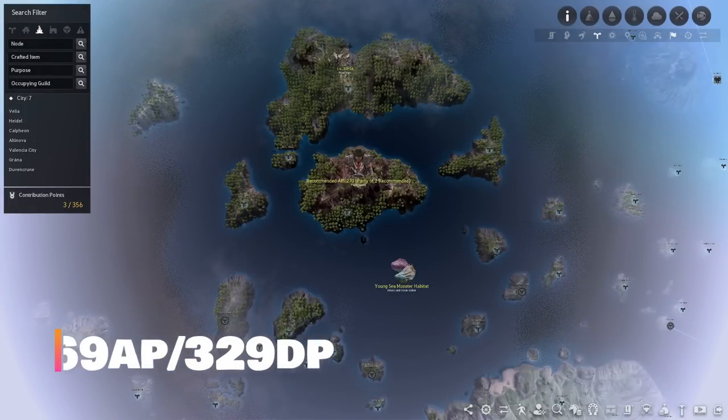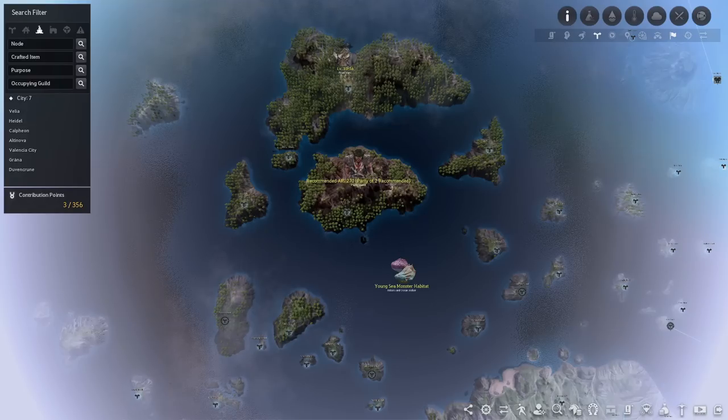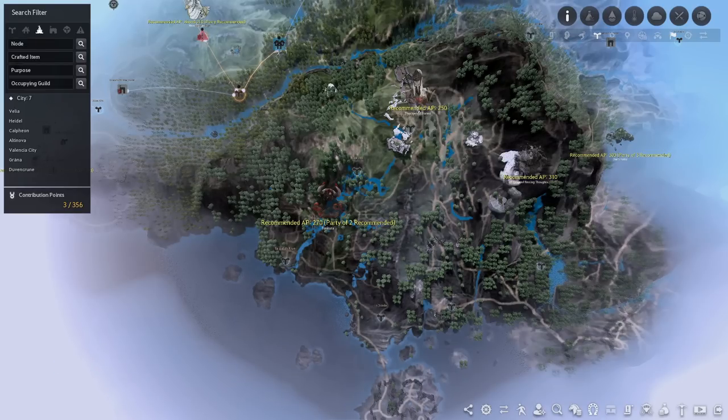Also at 269/329 you have two duo grind spots. First is Pander Island — a decent place for money per hour but players generally grind here for the Merchant Ring piece. Next is Tunkata, which as a duo spot is lowkey busted because Turo's Belt on NA is at 342 mil base, making it an excellent place to grind with a friend. Players also grind here for the Flame of Despair for their Fallen God armor and the Lara Zeka costume.